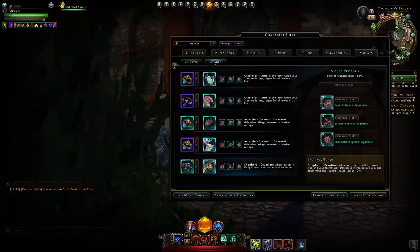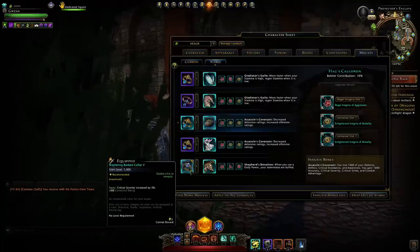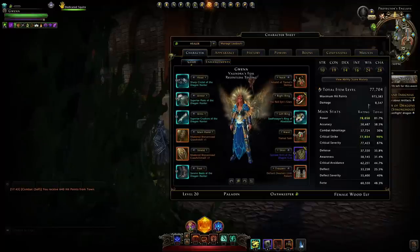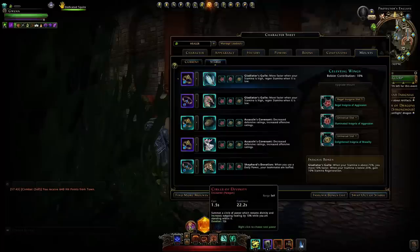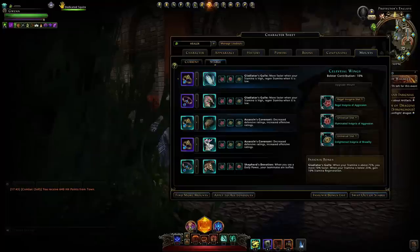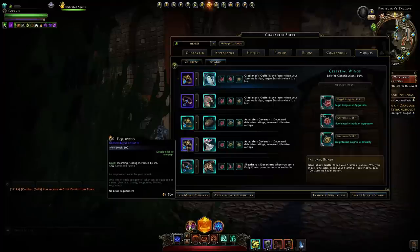For insignias I have Aggression and Brutality throughout. For collars you want to focus on the outgoing healing one, and I'm running the crit severity collar. You could switch between crit severity and recharge speed depending on whether you can cap crit severity or not. We could probably switch crit severity back to recharge speed since we have more than enough — that would give a little more cooldown reduction on encounter powers. Realistically you won't notice much: about 23 seconds down to 22.2 seconds, nearly shaving off a full second.